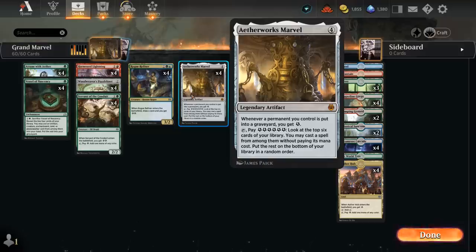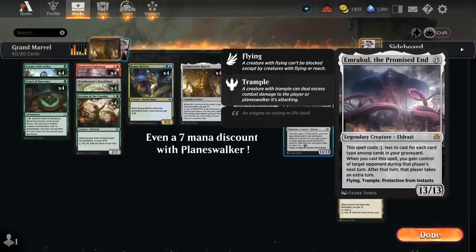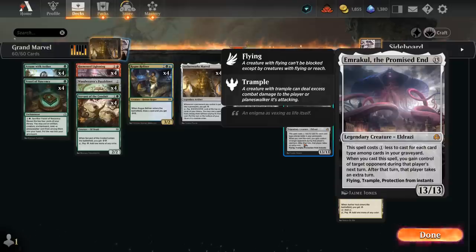Whenever a permanent we control is put into a graveyard, we get one energy. We can tap it and pay six energy to look at the top six cards of our library and cast a spell from among them without paying its mana cost. The important thing is that we're actually casting the spell, not simply putting it in play, so we get Emrakul's cast trigger. Our deck has a wide range of card types, so we can potentially get a six-mana discount to cast a seven-mana Emrakul — much more realistic than casting it for thirteen.